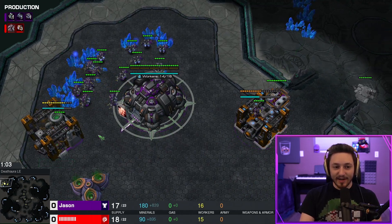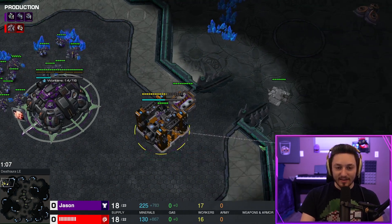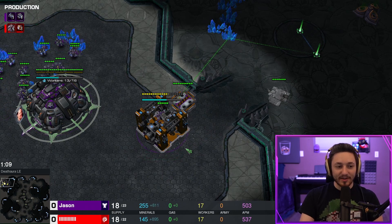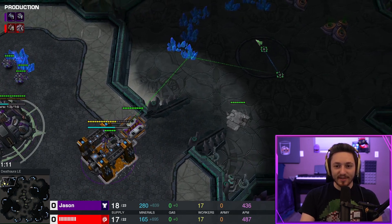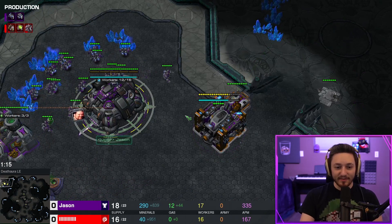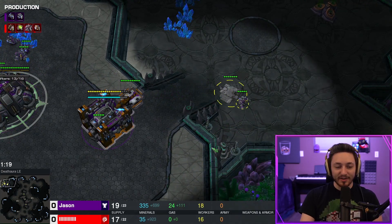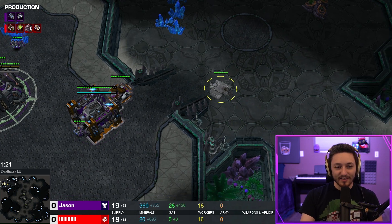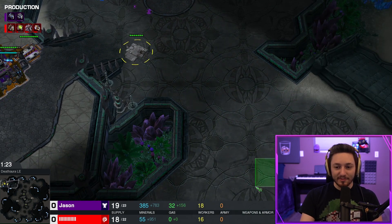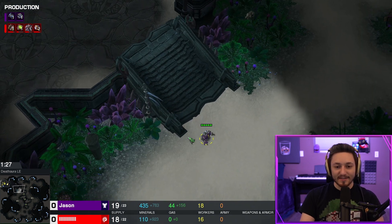So like I said, gas after racks — we're going to saturate that to three-to-three once it finishes. The SCV building the barracks will be the SCV that builds our command center. It's TvZ so we have the option to go for a 19 scout, which we will do. We could also just build a safety marine back at home, but we're playing it extra safe and going for the scout this game.